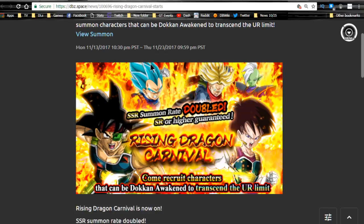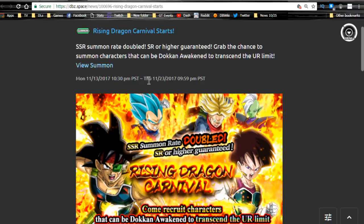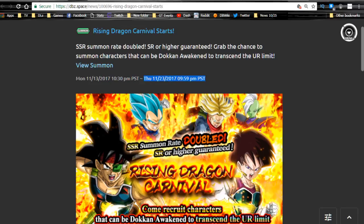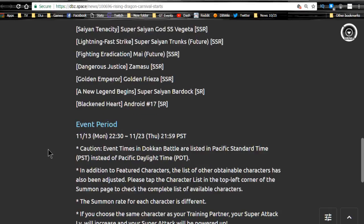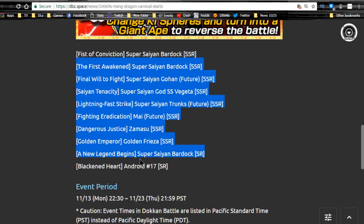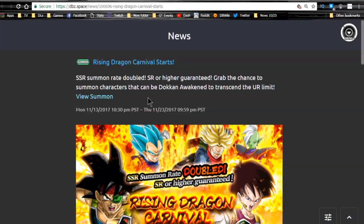The Rising Dragon Carnival starts and they actually have some really good deals — I think it was like five multi-summons at 15 stones a summon. I haven't done a banner review yet; I'll be doing one most likely tomorrow or Friday. I don't recommend pulling on it unless you don't have any of the characters. All the LRs are in there, but all the featured units are not that great. This event runs until 11/23, so you have eight days. I would recommend waiting to find out if the Gogeta banner numbers are live before spending stones — if Gogeta banners aren't live by next week, then possibly running one or two multis here for 15 to 30 stones might be worth it.